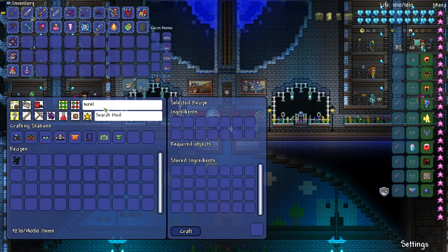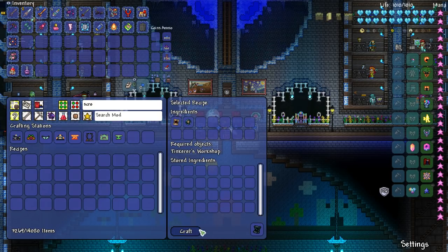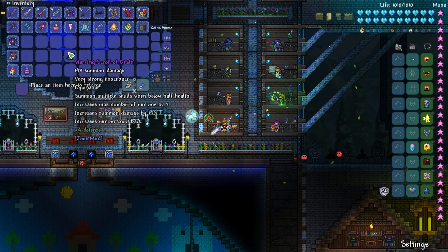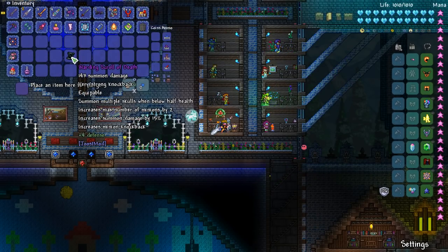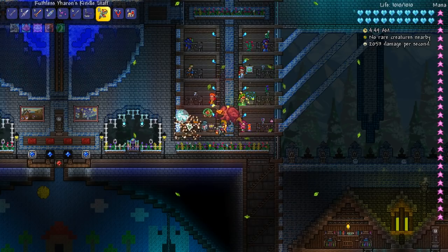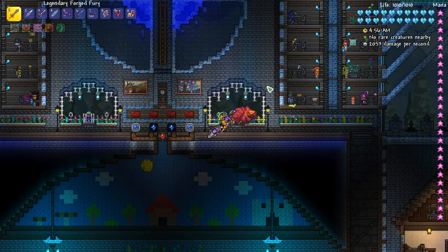Let me dump that stuff. The Death Bringer — critical hits have a chance to instantly kill enemies, which is cool, but I'm not gonna use that quite yet. Let me quick-stack everything and then make the Scroll of Death, which is why I went there in the first place. Using the Sigil of Skulls that we just got and a Papyrus Scarab — boom! Let's reforge that. It does 143 summon damage, summons multiple skulls when below half health, and increases max number of minions by two.